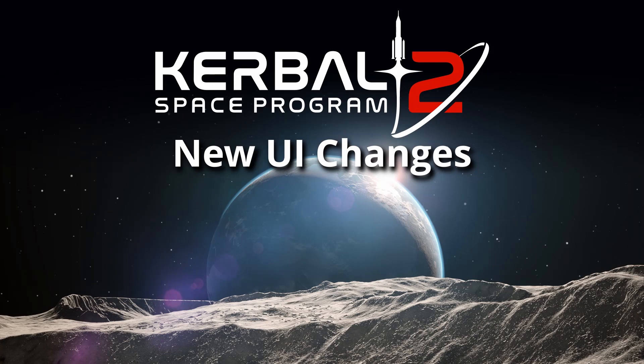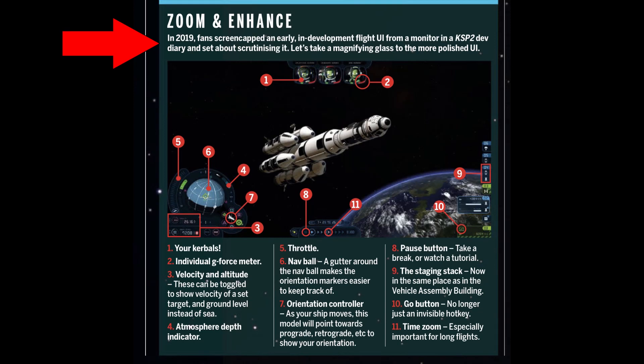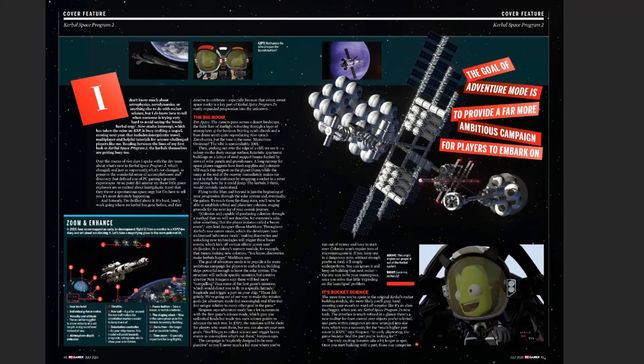So let's take this step by step. The UI has changed — again. I love how the article states 'fans screencapped an early UI and set about scrutinizing it,' then says 'let's take a magnifying glass to the more polished UI and put it in a tiny box in the lower left-hand corner of the page.' Hey PC Gamer, are you aware of the irony?